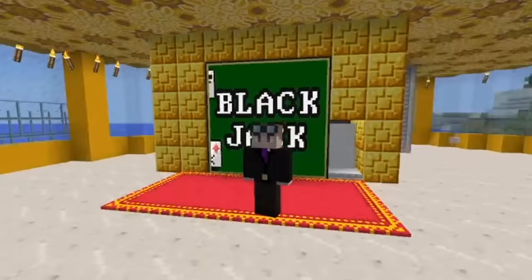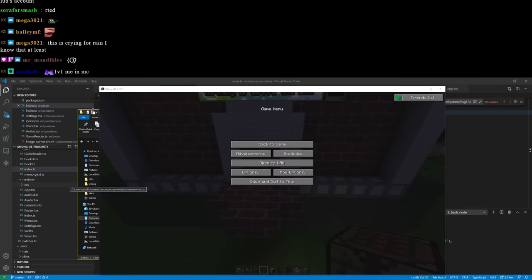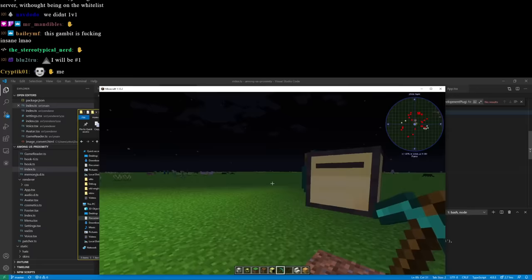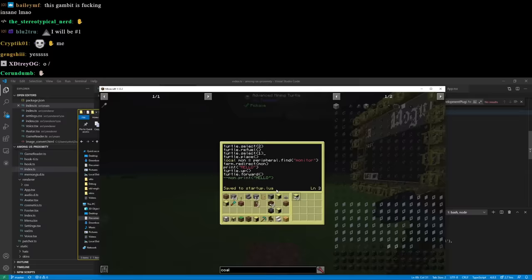Chat, the Turtle Gambit — raise your hand if you know what the Turtle Gambit is. We're going to code a turtle, this little dude right here, and then get Ludwig to install it on the OfflineTV server. The turtle is going to be a representation of me so I can remote control it from outside the server. I did run into a couple problems when testing — first, the turtle requires fuel to move around, in the form of coal blocks.